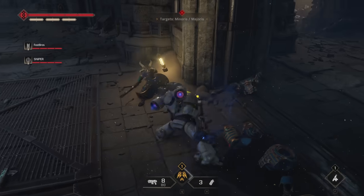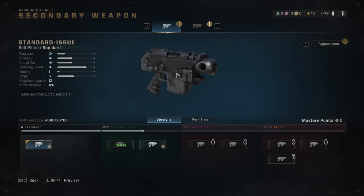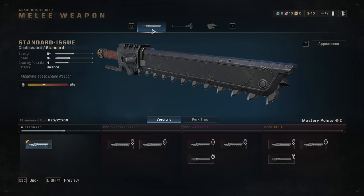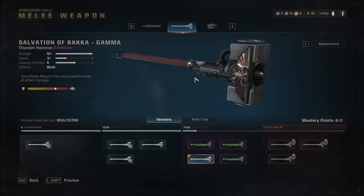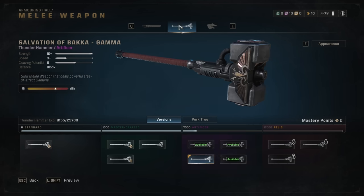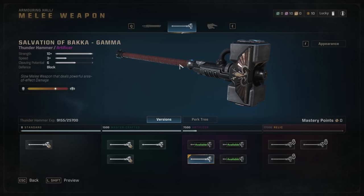For your sidearms, you can choose the harder-hitting heavy bolt pistol or the standard issue bolt pistol. The bolt pistol is usable on more classes, so if you plan to play multiple classes, you may want to invest in leveling it up so you can carry that artificer or relic weapon into other classes. For melee weapons, you've got the chainsword, which does great damage at moderate attack speed; the slower but harder-hitting thunder hammer; and the fairly fast but very close-range power fist. My favorite is the thunder hammer because of its AOE potential and extra range, which this class desperately needs.